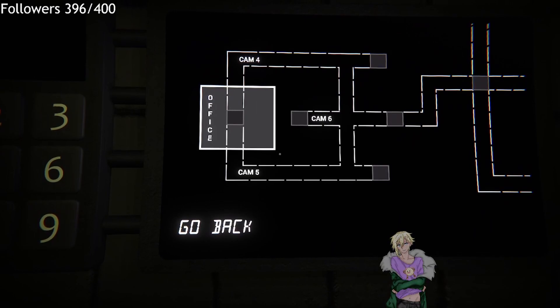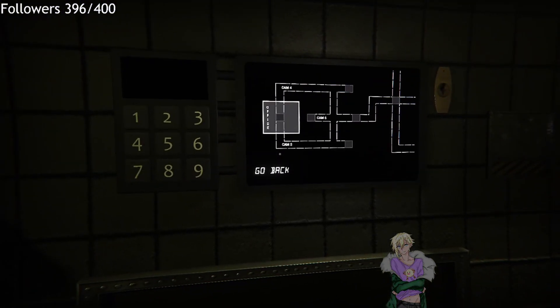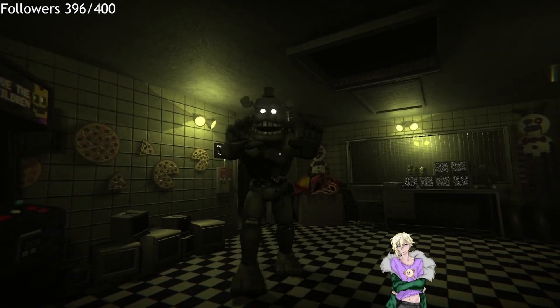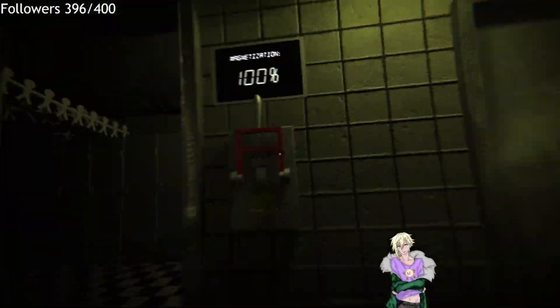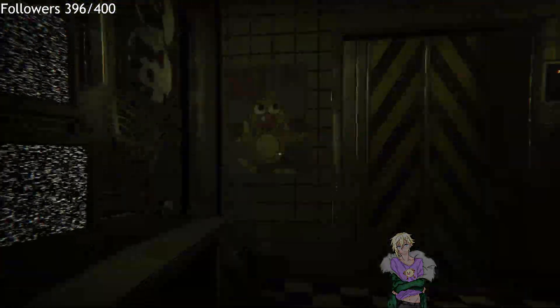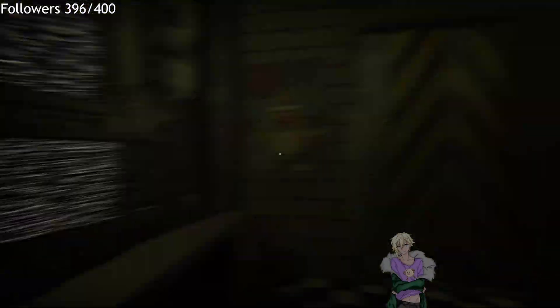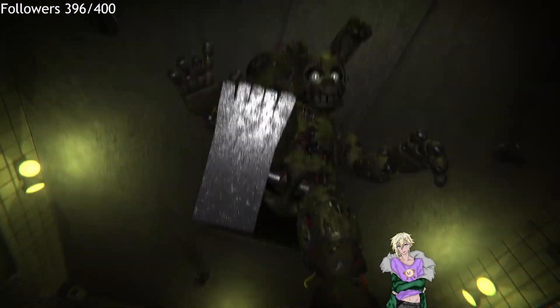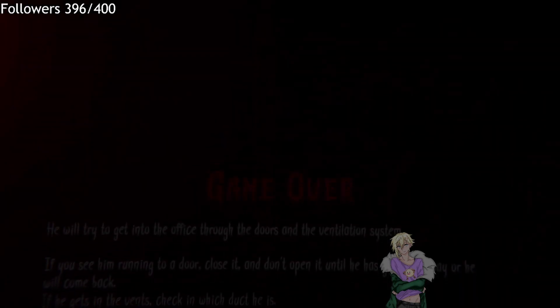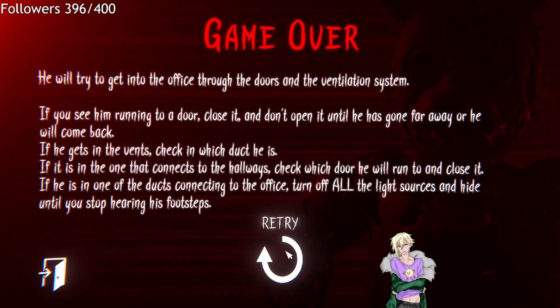So cam 6 connects to the office, cam 4 connects to the hallway, and cam 5 connects to the hallway. Oh no — okay so that's Dreadbear. He's in the right duct so I just have to close that. Wait — he was in cam 5. Unless — okay, sorry: cam 6 doesn't connect to the office, cam 4 and 5 do.